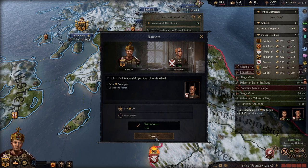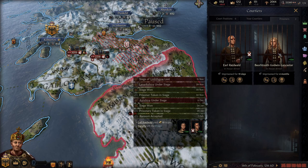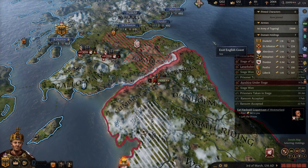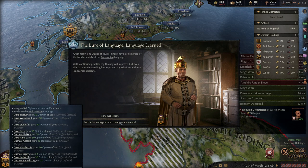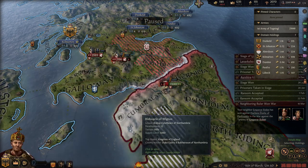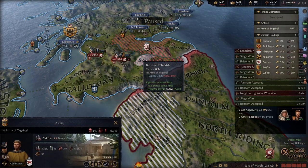We can ransom this Earl - wait, that guy's the heir, this guy is just some random. Continue our siege. We've learned a language - I could adopt the culture as well. Absolutely not. We have now learned a High German language. We will imprison that person and ransom them for some money - 25 gold. Wonderful.